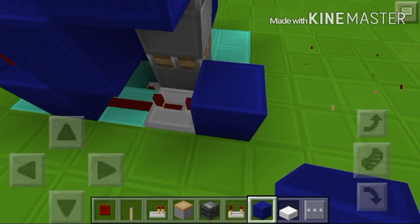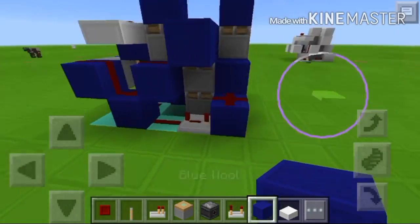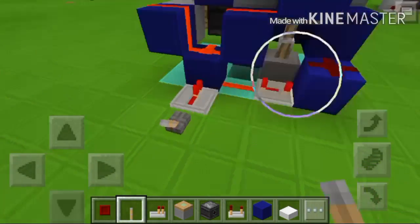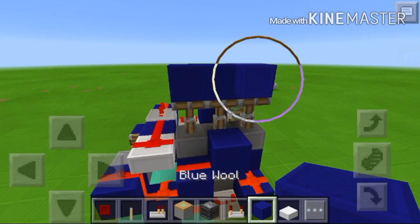Get that block there and some redstone — there you go. Get your input, put it there with the lever, and as you can see it all works. This is your floor level right here.